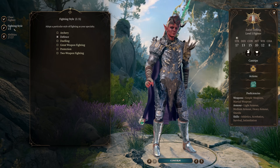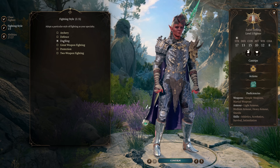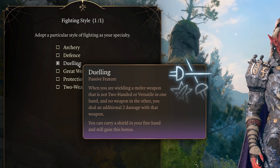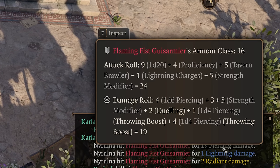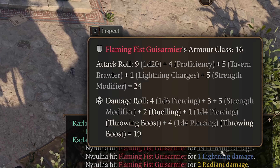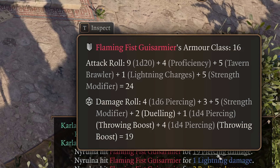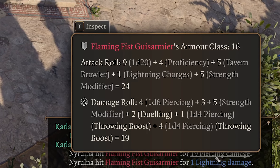At level 1 Fighter, choose Dueling Fighting Style. This actually adds plus 2 damage when you throw, once you get dual wielding, because once you throw your weapon, the game actually registers you as having just a single weapon in your hand, and you'll deal this additional plus 2 damage on every single throw. So it's totally worth it.